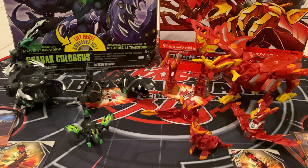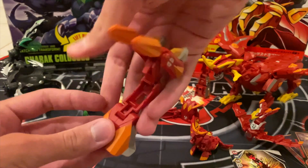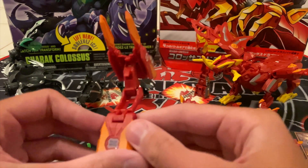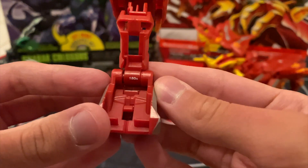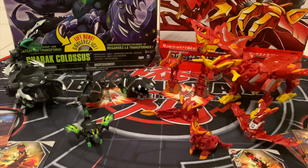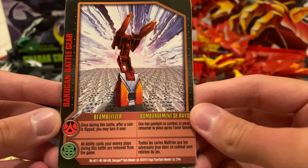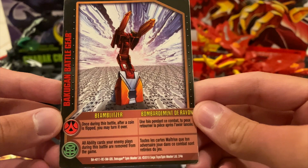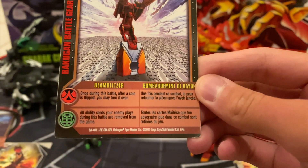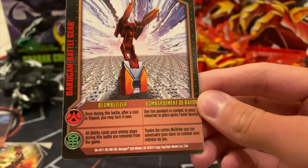The second battle gear is Beam Blitzer. As you can see, Beam Blitzer is a really tall, golden battle gear with a printed G power of 180 Gs. It has Pyrus and Ventus rules. The Pyrus rule says: once during this battle, after a coin is flipped, you may turn it over. For Ventus, it says all ability cards your enemy plays during this battle are removed from the game.